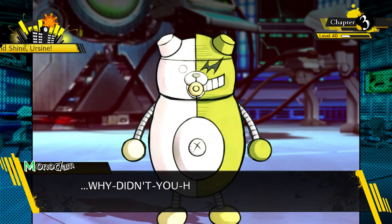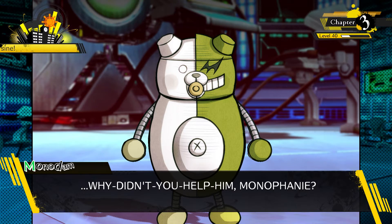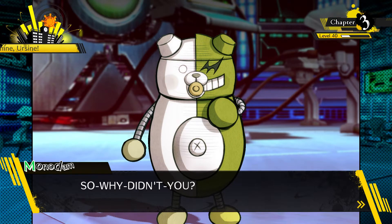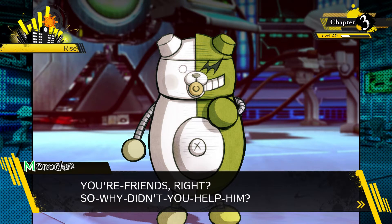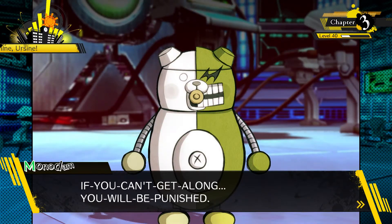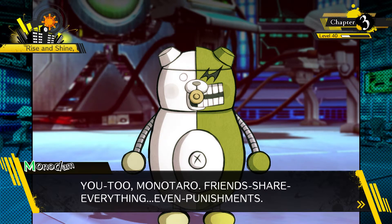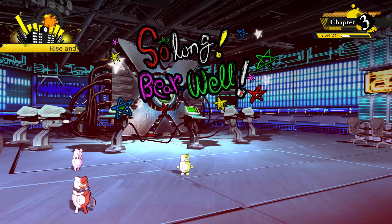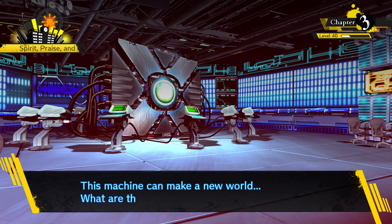Sorry. Why didn't you help him, Monopony? When you realized he was saying too much, you could have helped him, right? So, why didn't you? I cannot forgive that. If you can't get along, you will be punished. You too, Monotaro. Friends share everything. Even punishments. Backfire. So long. Farewell. Drags him off to the torture chamber.